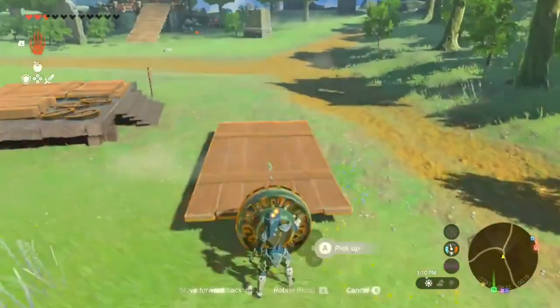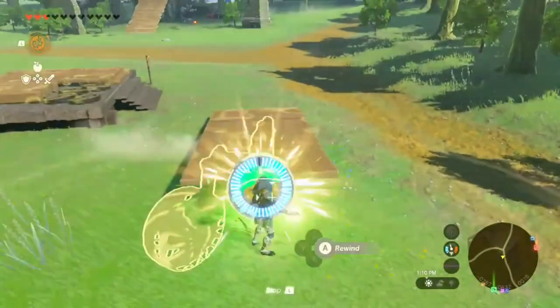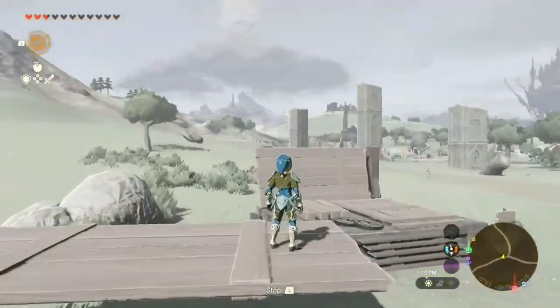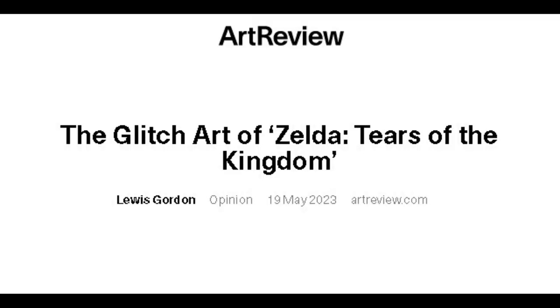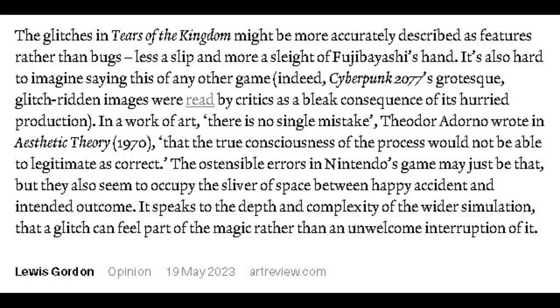Player freedom can extend beyond designer intentionality. In Tears of the Kingdom there is something called Recall Launch — reversing time and then using the momentum to launch Link. In the essay 'The Glitch Art of Tears of the Kingdom,' the author poses the question as to whether this was known to be possible or a player discovery.